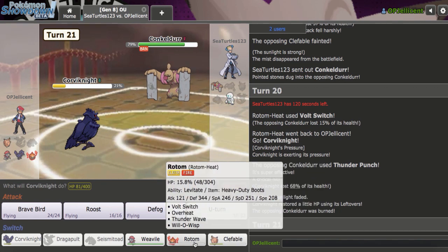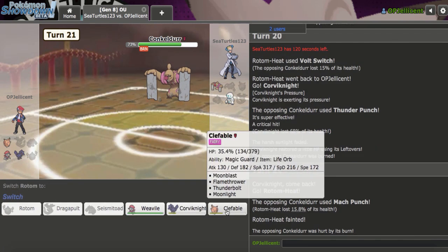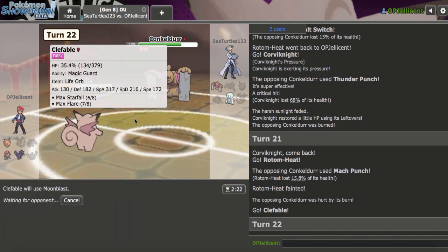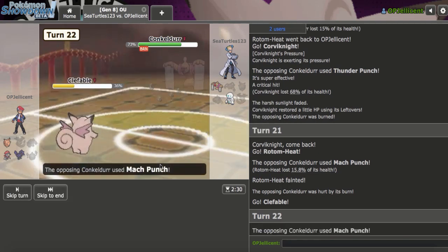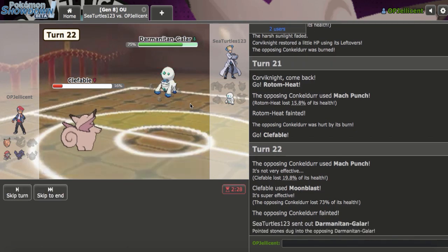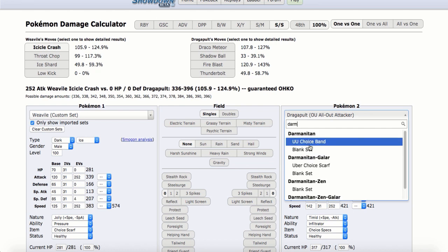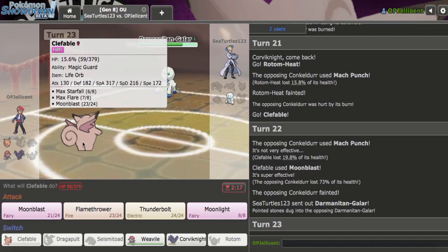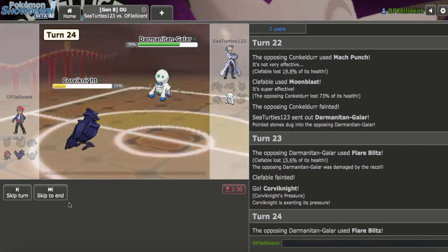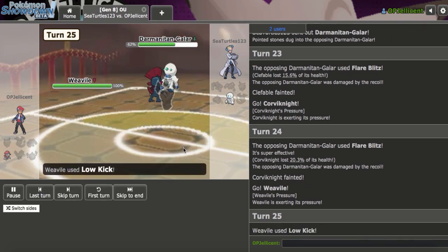I think I just lost because of that crit. My only hope is that I'm faster than Conkeldurr. That crit was crazy — please be slow. They go for Mach Punch. Okay, I'm fine — phew! That crit actually messed me up, because had they been faster with Conkeldurr, I lost the game. But now I think I just win using Scarf Weavile. Let me make sure Low Kick does the damage I need against Galarian Darmanitan. It does — so I bring Weavile in and click Scarf Low Kick for GG. That's why I have Weavile on the team: to check Scarf Galarian Darmanitan. The speed tier is so nice.